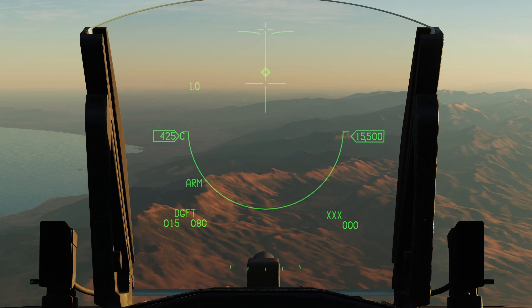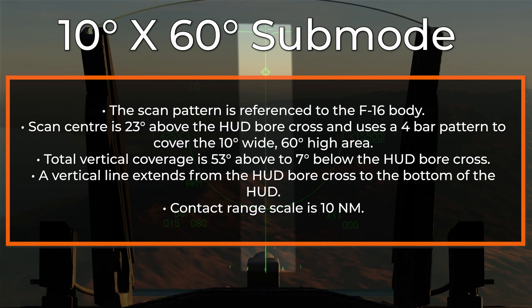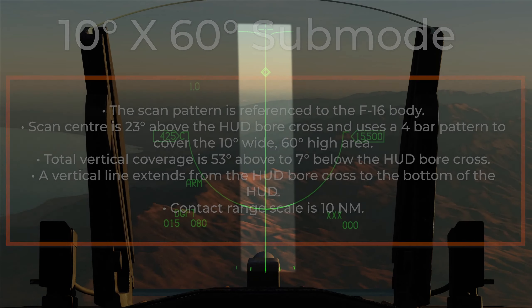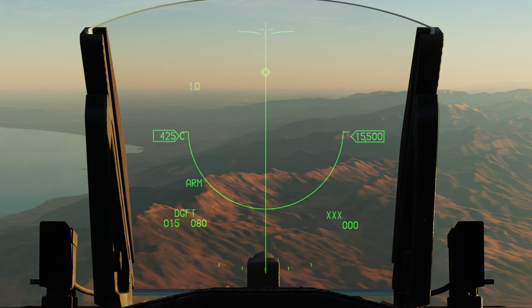To enter Vertical Scan mode, we'll do TMS Aft. In Vertical Scan mode, the radar will scan a 10x60 vertical area. The scan center is 23 degrees above the HUD's gun cross. This mode is indicated by a vertical line extending from the gun cross to the bottom of the HUD. The lock range is 10 nautical miles, and the radar automatically locks on the first target in this zone. When locked, it's in single-target track. This mode is typically used when you're in a merge and somebody's on your lift vector.